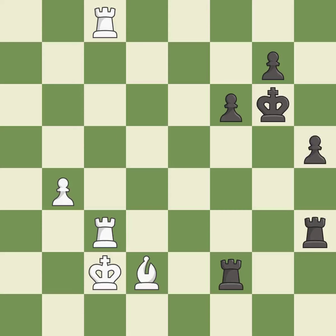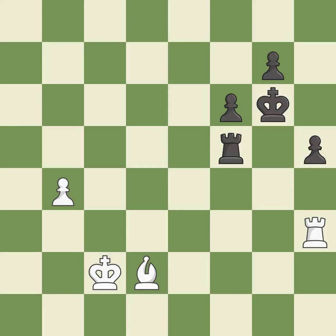This offers an equal trade of pieces — it is best. This is an equal trade — it is best. Takes back — it is excellent. This threatens to push a passed pawn towards promotion — it is best. That's fine — it is good. This is a fair move — it is good.